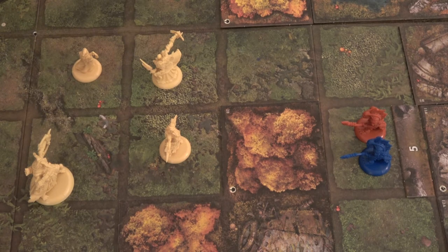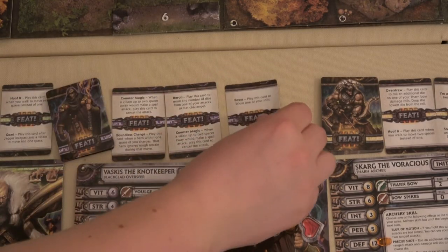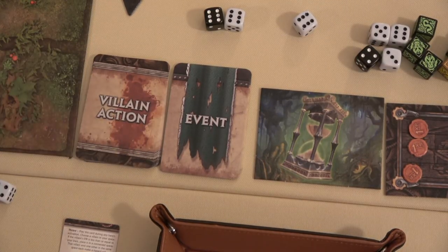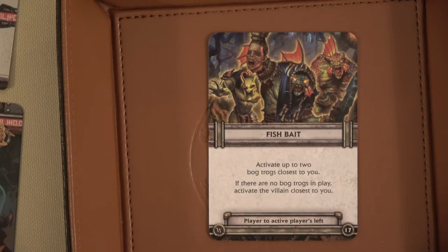We end our activation by drawing a feat card, and now we have to activate a villain — this is always the fun part. We have Fish Bait: activate up to two Bogtrogs closest to you. If there are no Bogtrogs in play, activate the villain closest to you. We've got Bogtrogs in play, but not many.